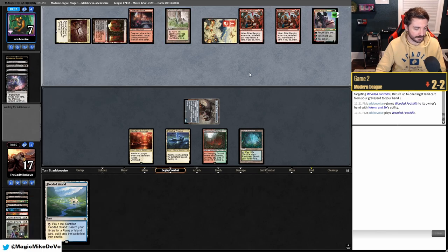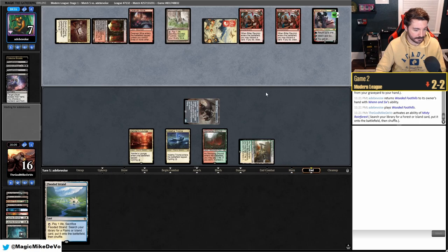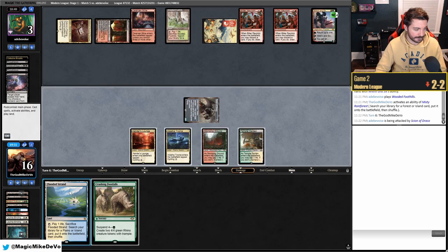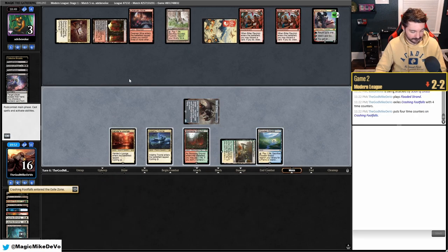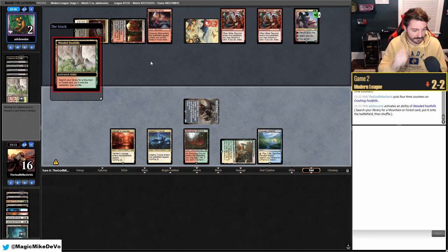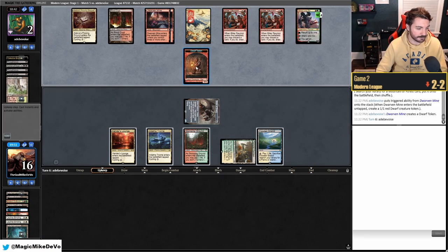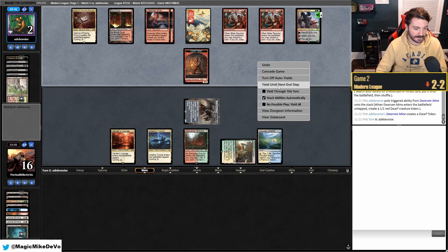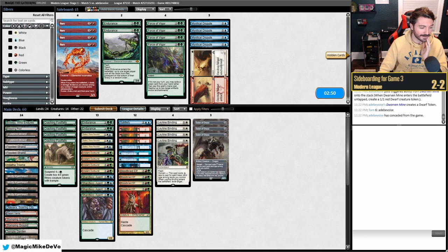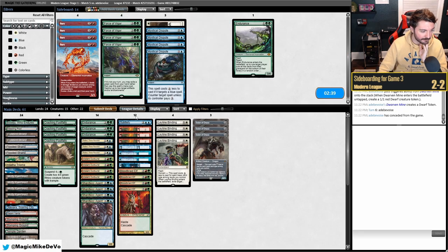They're setting up for a huge Creativity but we attack anyway — top-decking won't matter since they'll just Creativity for two and we lose. We play everything out. We're expecting to die... and they scoop! They filtered so much — how did they have nothing? That's crazy. Their draws must have been completely bricked despite all the filtering.